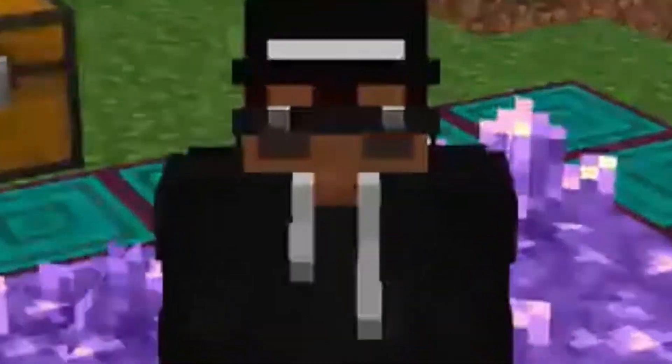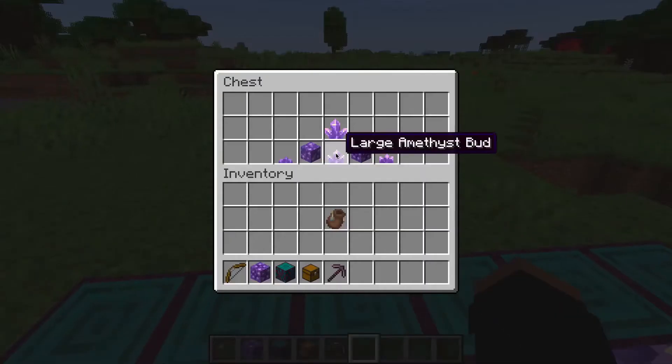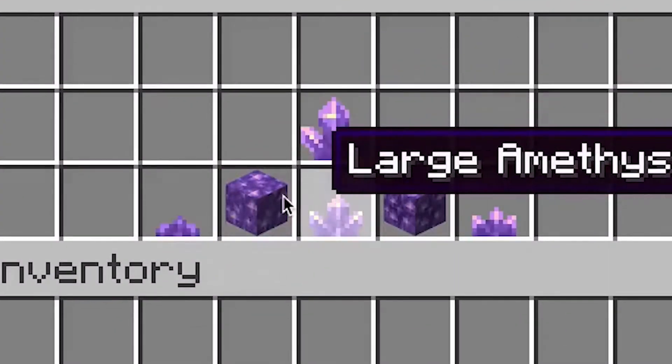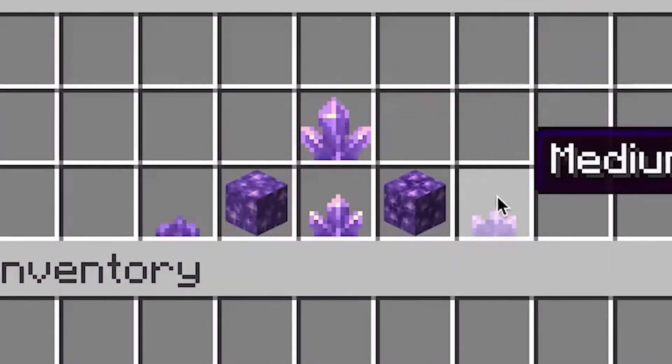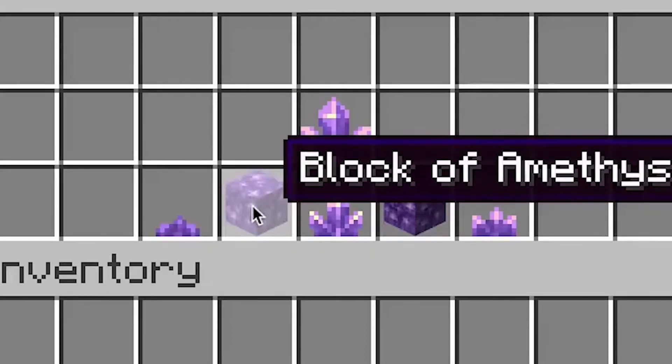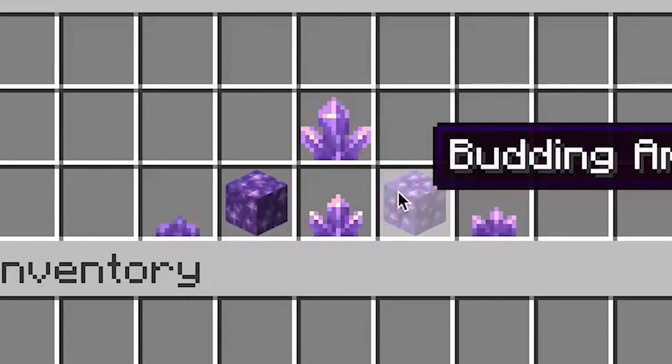Amethyst - is that what it's called? This is amethyst right here. Although they have like four of these clusters and buds and stuff, they also have blocks. This is a block of amethyst, and this is budding amethyst.